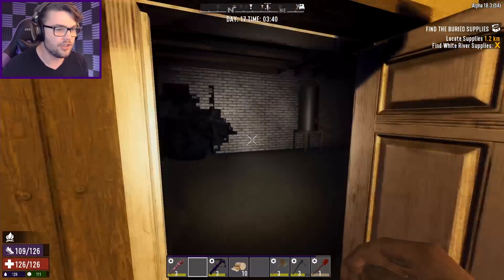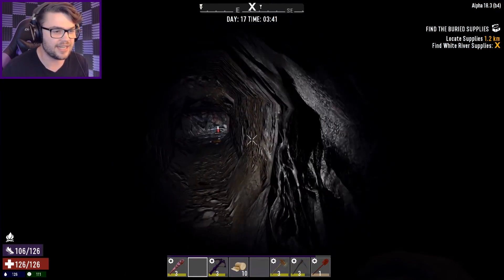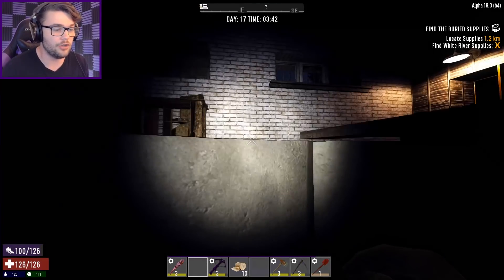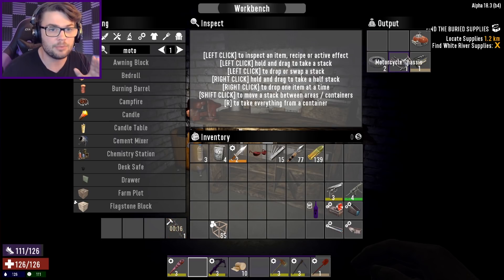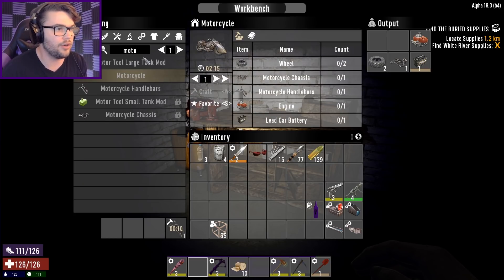The first one is that the motorcycle is almost done. I didn't quite get it done in time because it took a long time and a night full of crafting to get even close to it. I've got 20 seconds left on my handlebars but I've got everything else here that I'm possibly going to need ready to go to make myself the motorcycle. Look, there it is there. Everything I need is ready to go.